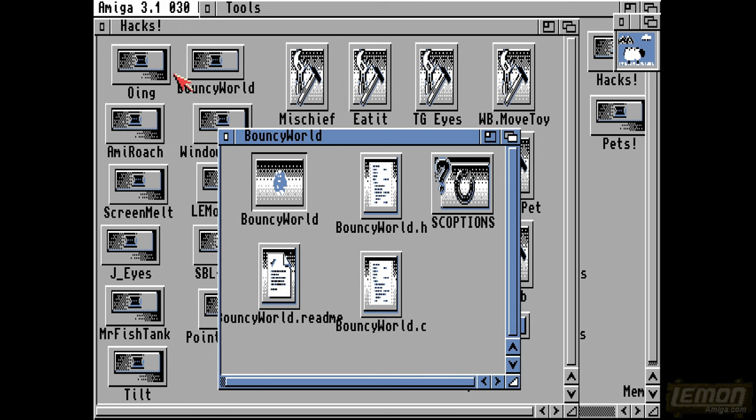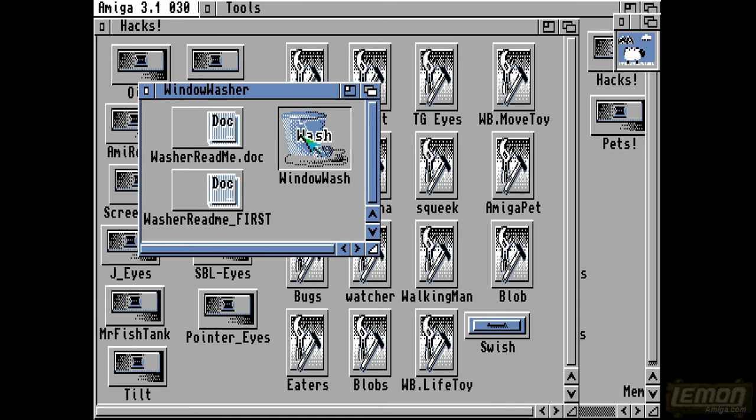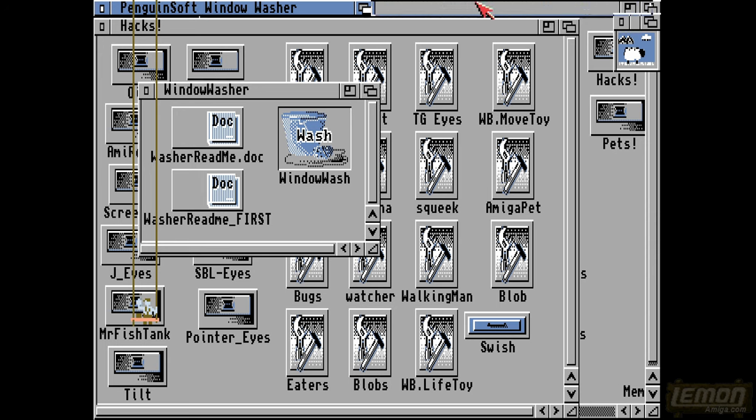That's our Bouncy World. All these do different things. Amy Roach, Window Washer, Lemming - let's put a Window Washer on there, and that means a window washer will now move across the screen and clean our icons for us.